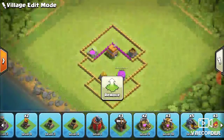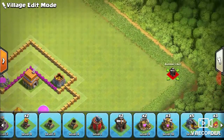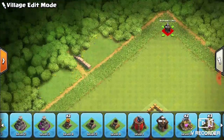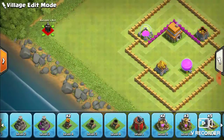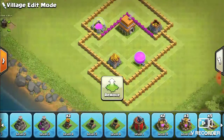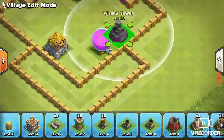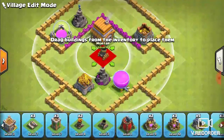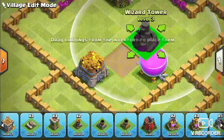Now, of course, to prevent being — or to prevent three stars — you can take the basic measures. Put all them huts in the corners. And we will focus on something a little different for now.